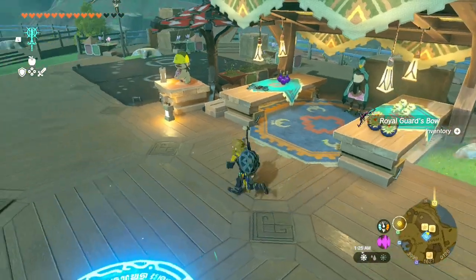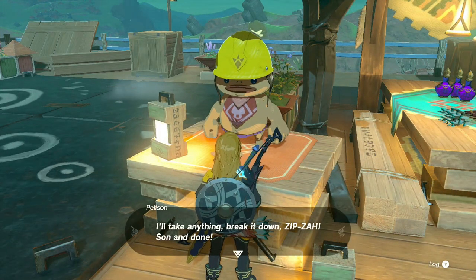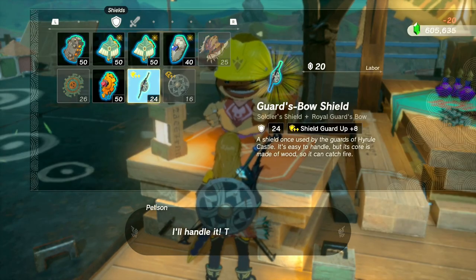I'm gonna pick up this bow — we don't need this bow — but I'm gonna move on to our next step. We're gonna talk to Pelison so he can break down the fused shield and arrow. We'll tell him to break it down, select the fused shield and arrow, and tell him to go ahead. Now you have another bow with another shield.